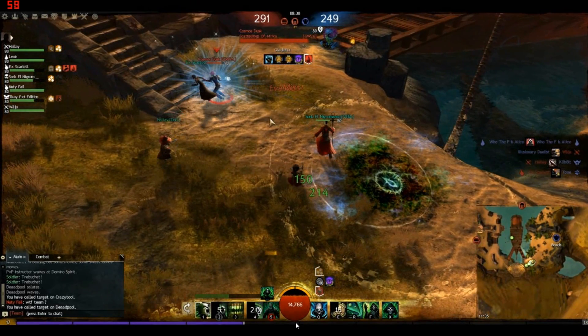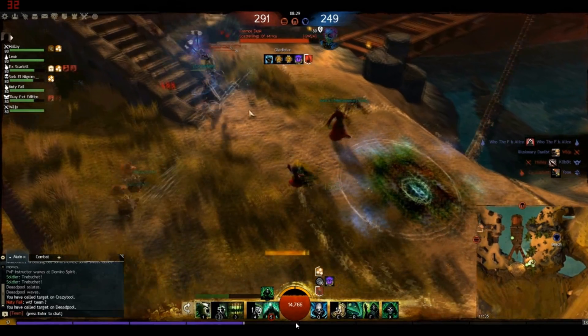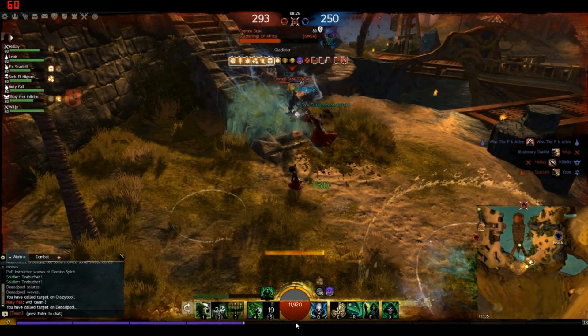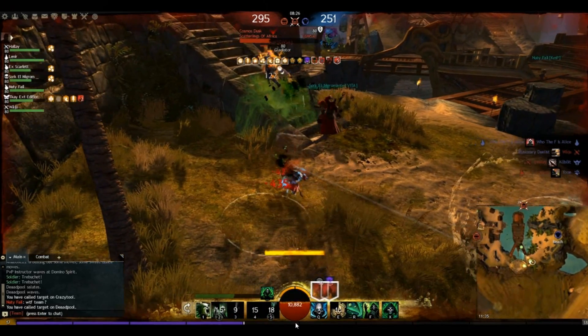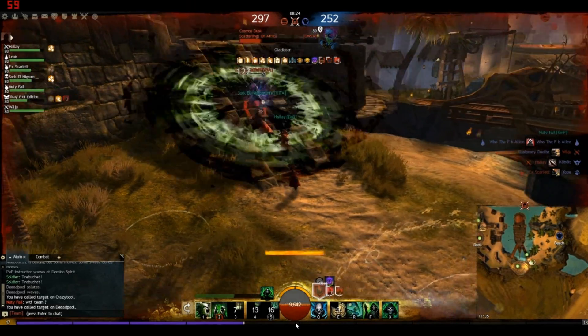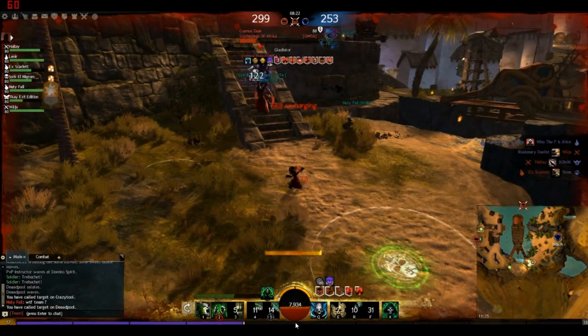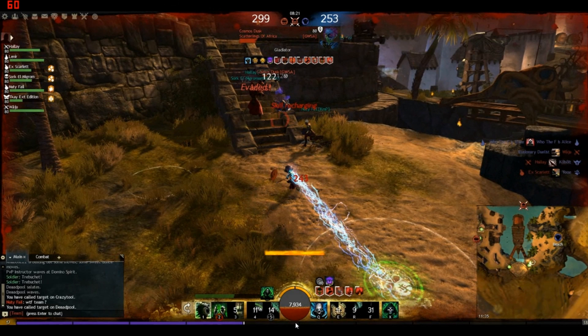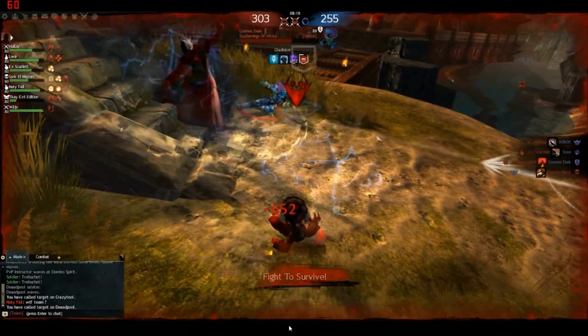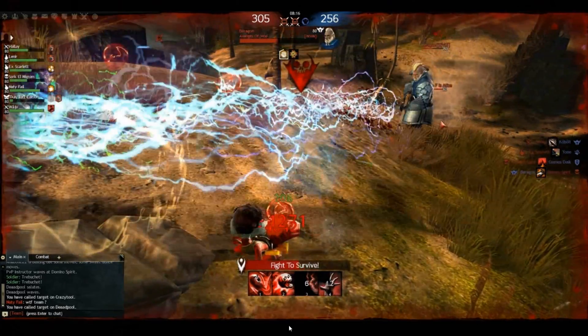This is a very difficult build to bring down — guardian hammerheads can be among the most powerful setups in the game. He's attacking one of our teammates and has just used Save Yourselves, giving himself all those boons you can see appearing on the left side of his bar. We've got a solid counter with Corrupt Boon. We mistakenly triggered Epidemic first — a total waste — but we also triggered Corrupt Boon, turning all his boons instantly into conditions. He now has burning, blindness, cripple, heavy bleeding stacks, poison, and weakness, and gets spiked down quickly.